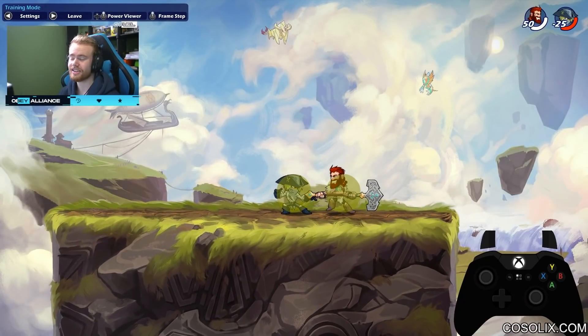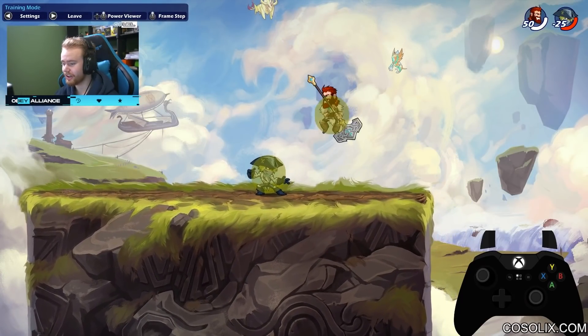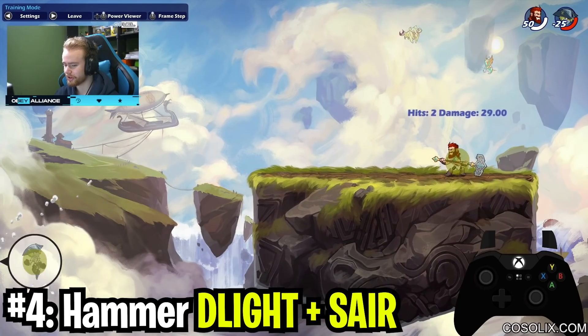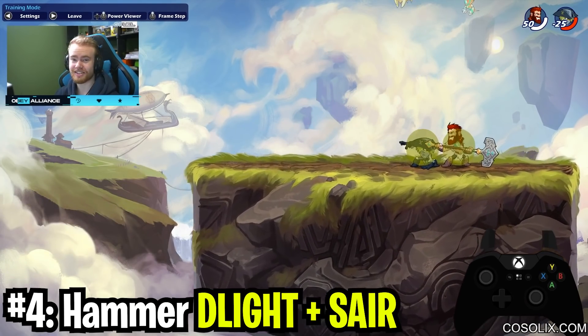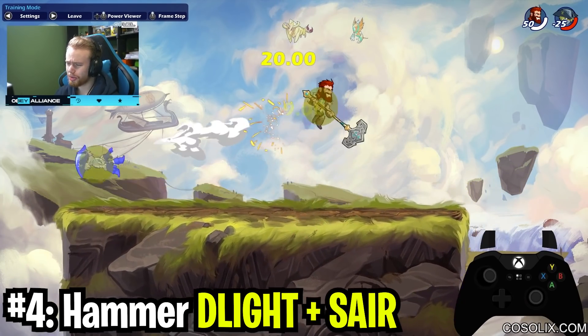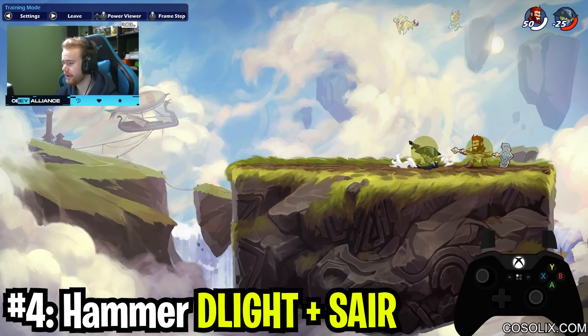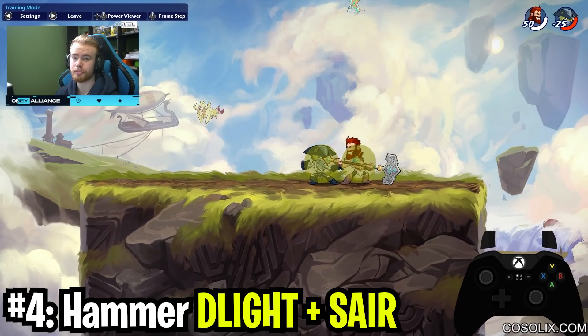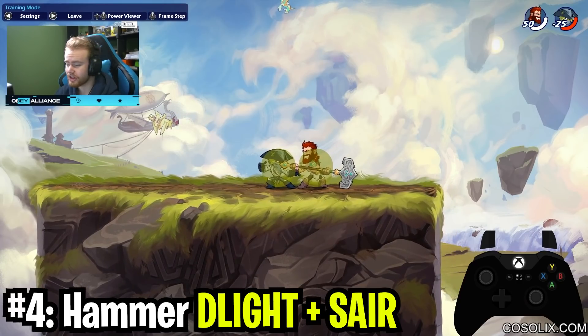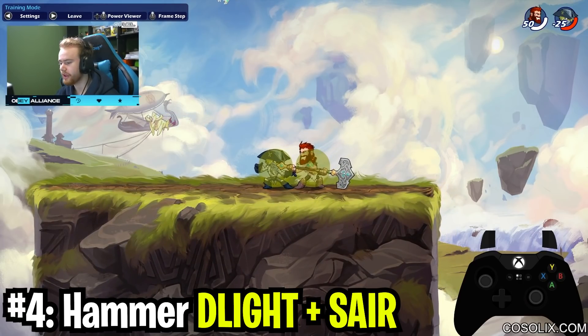The fourth combo on this list is Hammer Down Light Sider. This is a much easier combo that has a very similar effect. You can see how far this already reaches — it's a kill combo that works almost at all health. It doesn't work at early health, but it's a great option especially in twos to get your opponent off stage so you can go for a 2v1.